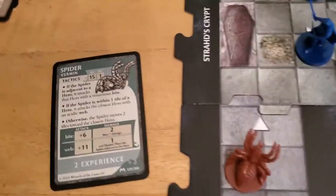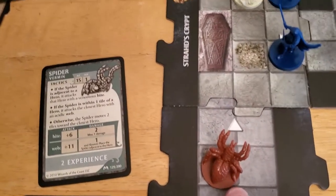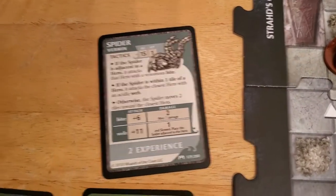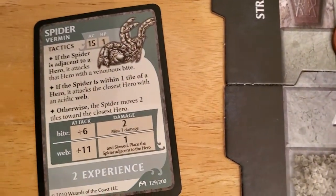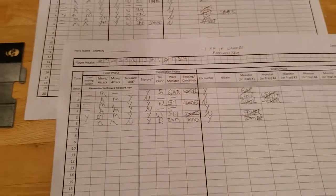We've seen it so many times we should have it memorized by now. Basically it's one tile away, so it's going to use its acidic web. It's going to get a plus eleven on that attack, so it has to roll really low to miss — like a three. And it rolled a nine. Nine plus eleven is twenty — obviously that's going to hit. When it hits, it pulls itself up using its web so that it becomes adjacent, and it's going to slow Alyssa down and do one damage. So she goes from four to three, and she's slowed. And that's going to be the end of her villain phase and the end of turn number six.